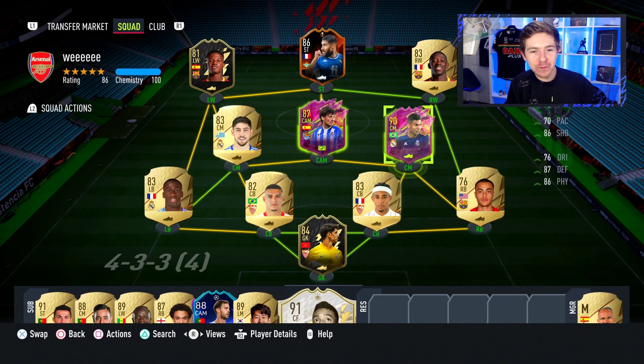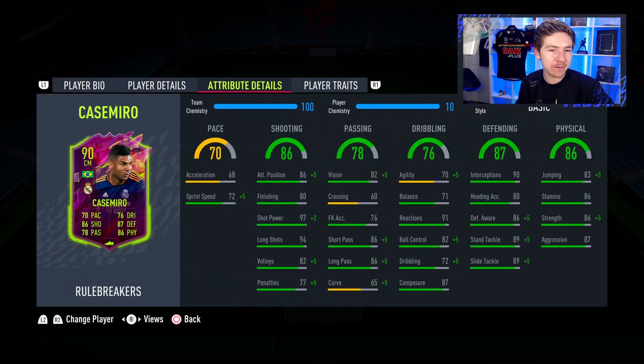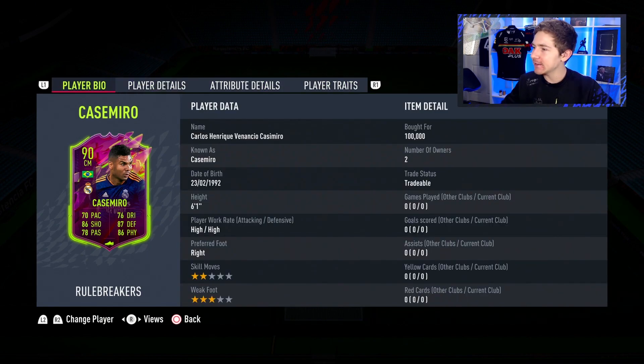Welcome back to another video and welcome to this 90-rated Rule Breakers Casemiro review. Pretty good looking card. 100k is what I paid for this guy, and versus his non-inform he's obviously had some pretty notable boosts, especially in that shooting department where he's got a plus 13, plus 5 on pace, plus 2 on passing, plus 3 on dribbling, and plus 1 on defending. He did of course receive a downgrade on his physicals. So let's talk about this card then.